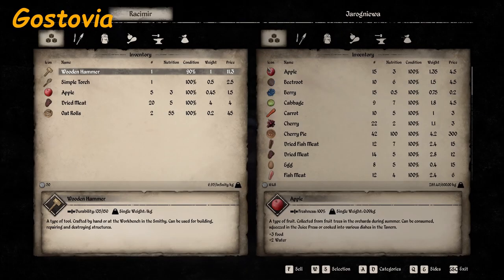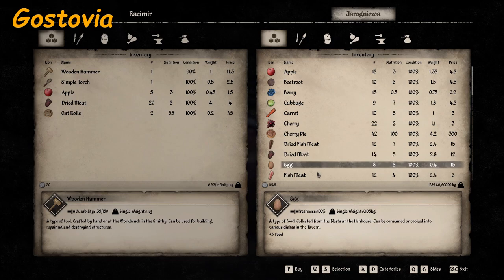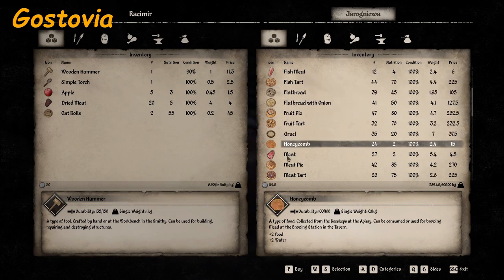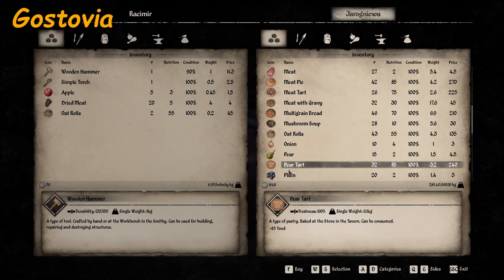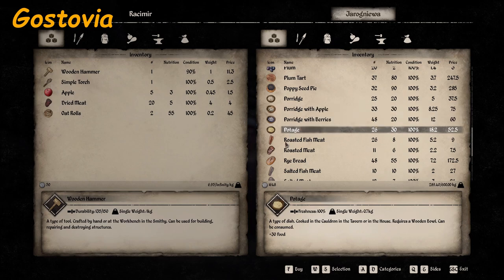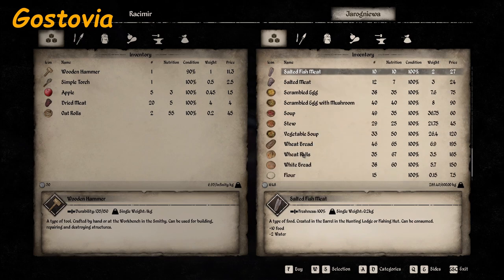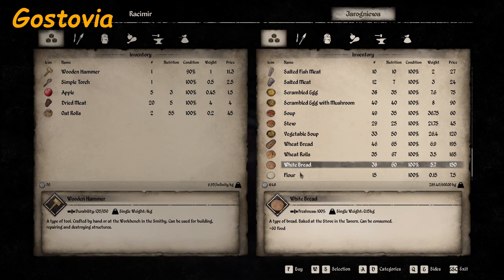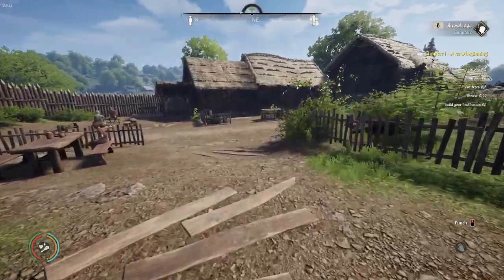Here's the tavern lady. She sells: apple, beetroot, berry, cabbage, carrot, cherry, cherry pie, dried fish meat, dried meat, egg, fish meat, fish tart, flatbread, flatbread with onion, fruit pie, fruit tart, gruel, honeycomb, meat, meat pie, meat tart, meat with gravy, multi-grain bread, mushroom soup, oat rolls, onion, pear, pear tart, plum, plum tart, poppy seed pie, porridge, porridge with apple, porridge with berries, potage, roasted fish meat, roasted meat, rye bread, salted fish meat, salted meat, scrambled eggs, eggs with mushroom soup, stew, vegetable soup, wheat bread, wheat rolls, white bread, flour, hop, and poppy. Some of those items may be seasonal.